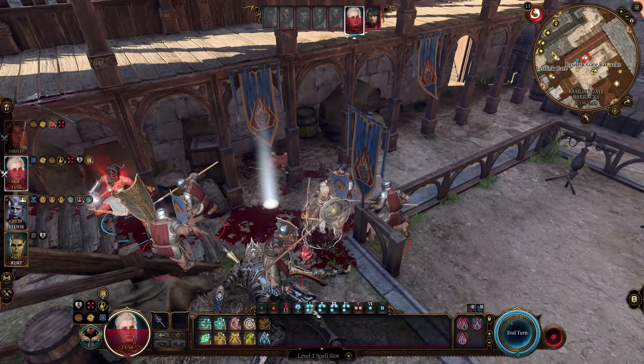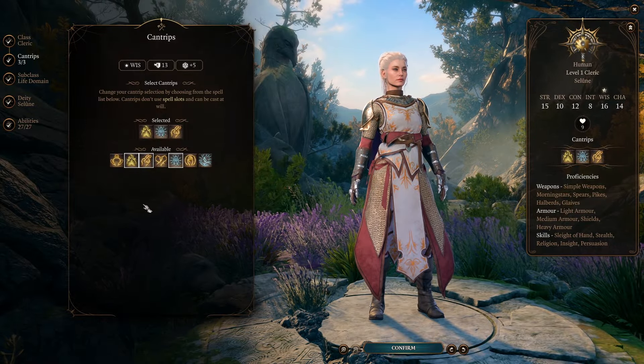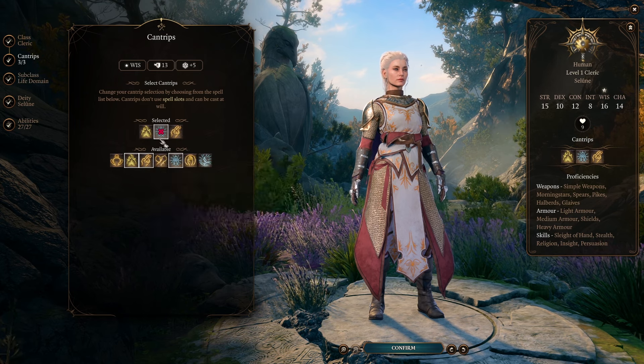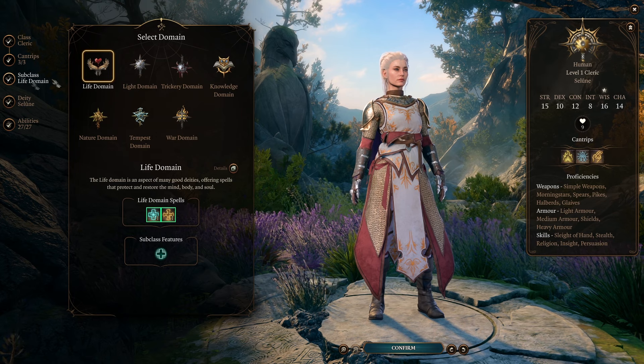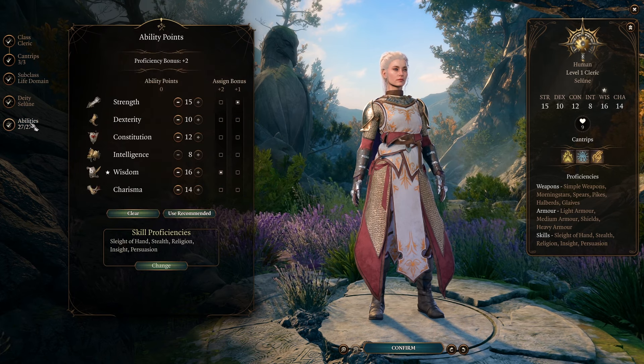Let's start off with the stats. We're going to pick Cleric as our starting class. For your starting cantrips, pick your favorite, but I suggest going with Sacred Flame, Light, and Guidance to start with. We're going as healer as healer can get, so our subdomain is going to be the Life Domain.